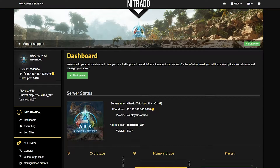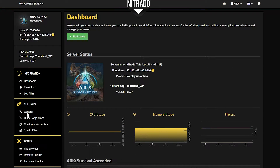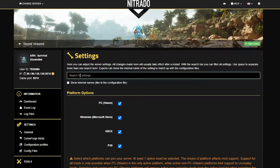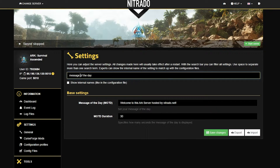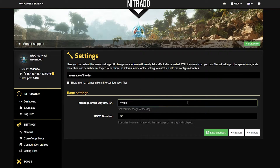You're going to want to scroll to the left hand side in the general settings and select that. In the new page that pops up, use the search tab to search up message of the day. Two options will appear, and the first one is the one that we want to change, and that is the message of the day.